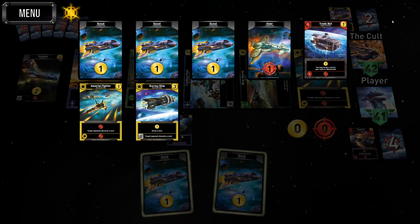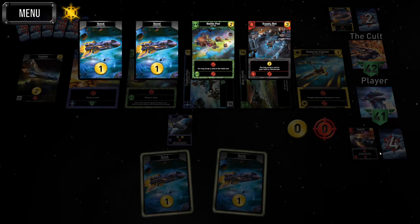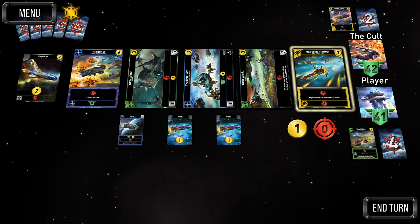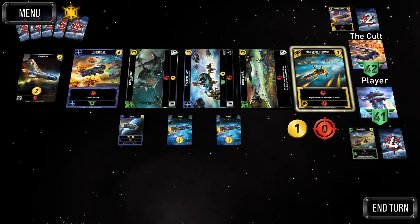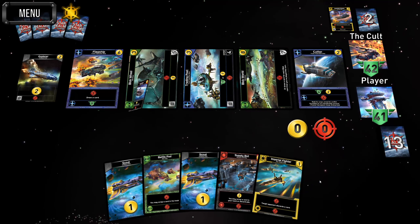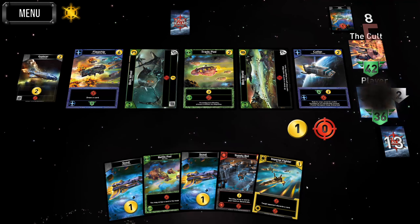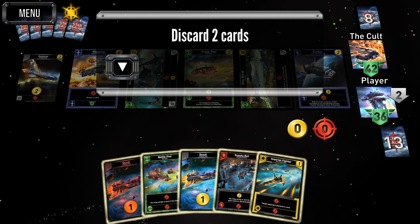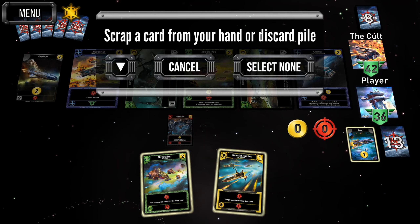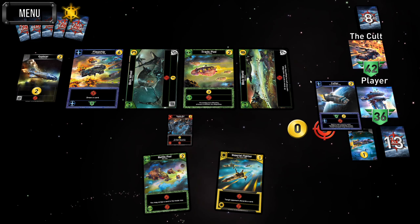I kind of like that blob fighter just to deny our opponent synergy with the blob destroyer and maybe synergize with our battle pod — let's get that. I'm just going to get the imperial fighter to deny our opponent it because I don't want to be discarding a ton of cards. Another cutter comes out. The supply bot scraps one. Discard the two scouts.